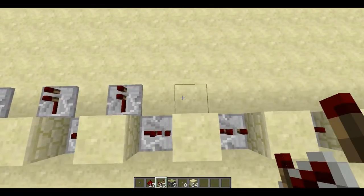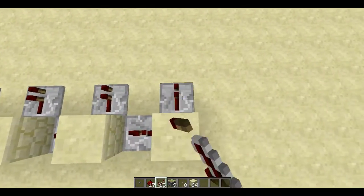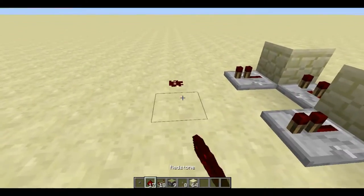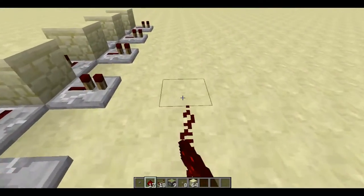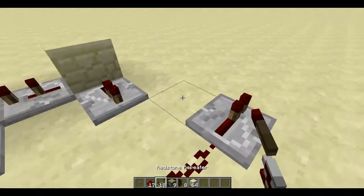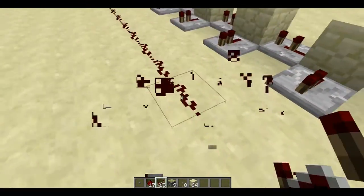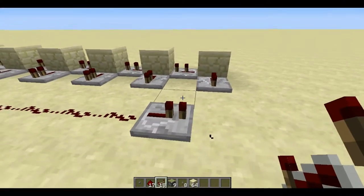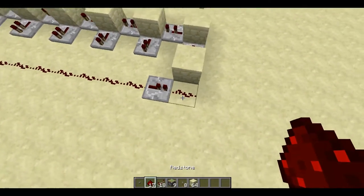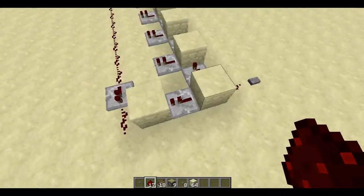Place 8 repeaters: 1, 2, 3, 4, 5, 6, 7, 8. Then put a line of redstone right beside it — that's exactly 15 pieces long — so you need to put a repeater right there.